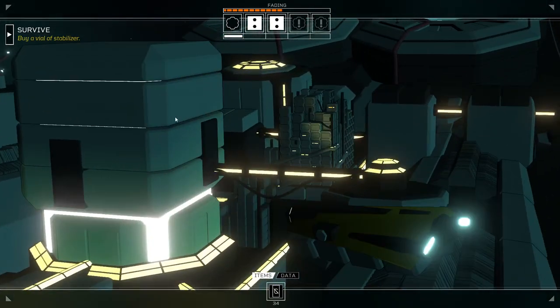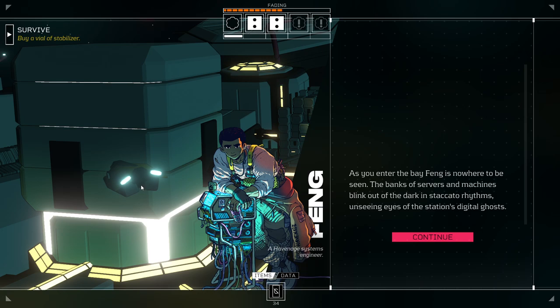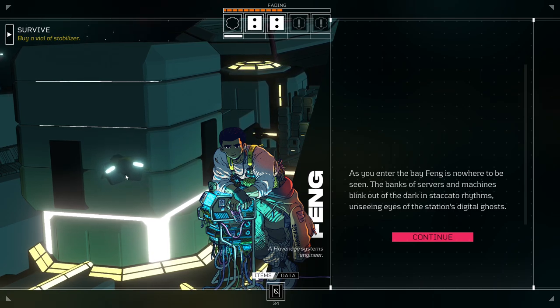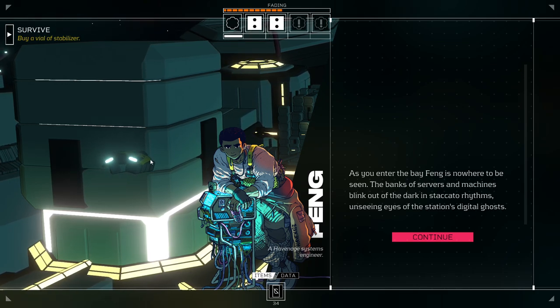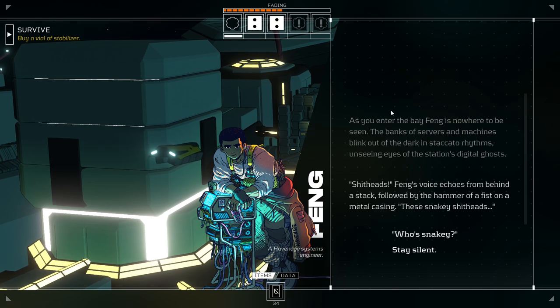We get a scene out of it, at least. As you enter the bay, Feng is nowhere to be seen. The banks of servers and machines blink out of the dark in staccato rhythms, unseeing eyes of the station's digital ghosts. That ship is dangerously heading directly — are you gonna — buddy? You turning? They're turning — alright, everything's fine. I was very worried for a moment there. Shitheads!